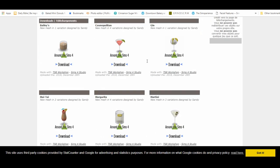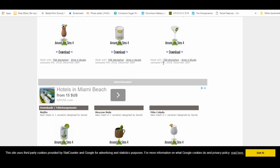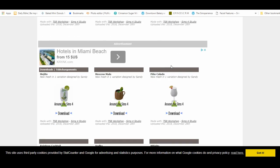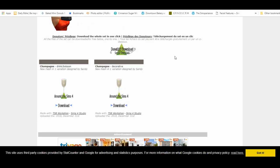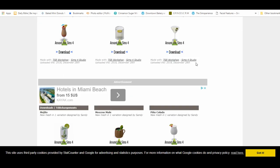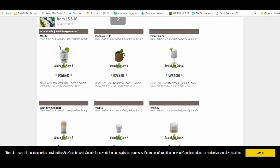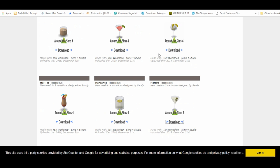I went and downloaded all of these. They have Baileys, Cosmopolitan, Gin, Mai Tai, Margarita, Martinis, Moscow Mule, Mojito, Pina Coladas — though I'm allergic to pineapple — rainbow cocktail, vodka, whiskey, and champagne. All of these are drinkable and they affect your Sim's mood, and I will show you guys how they work once we install them into the game together.